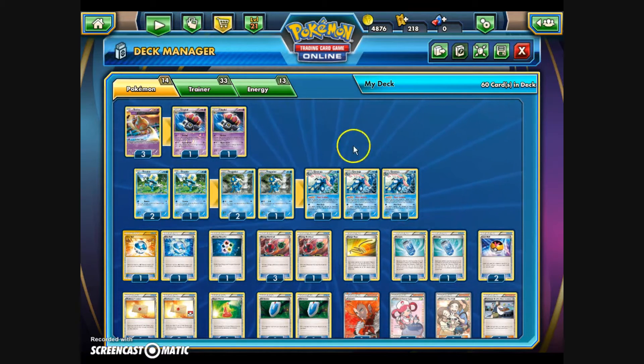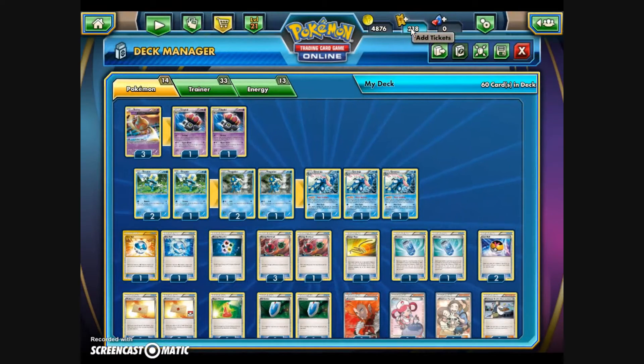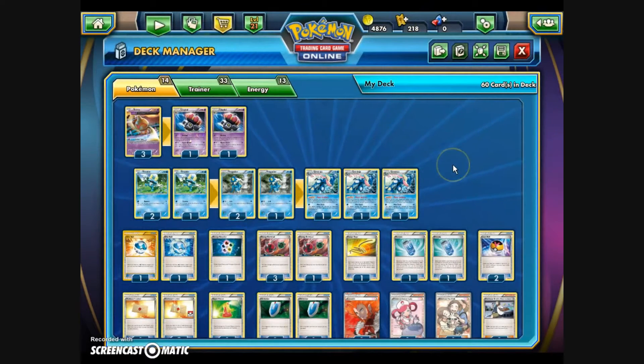The idea is to use Water Shuriken to get damage on the opponent's Pokemon. Two Water Shurikens will do 60 damage, so if the basic form of that Pokemon has 60 HP or less, we'll use Rewind to de-evolve it back to its basic form. Once the attack is finished, the damage is counted — 60 damage on a 60 HP Pokemon — and we get a knockout using Rewind. You don't even need to knock out the evolved form; we're going to knock out the basic form.